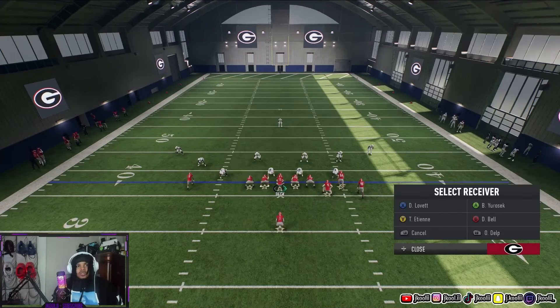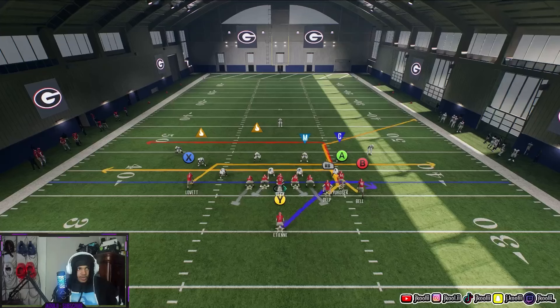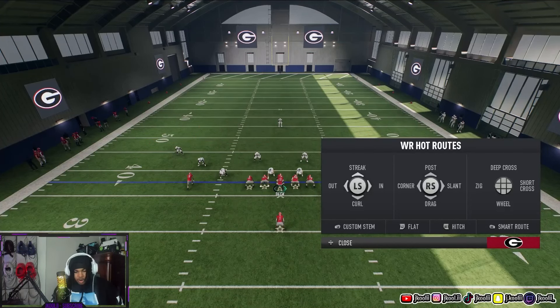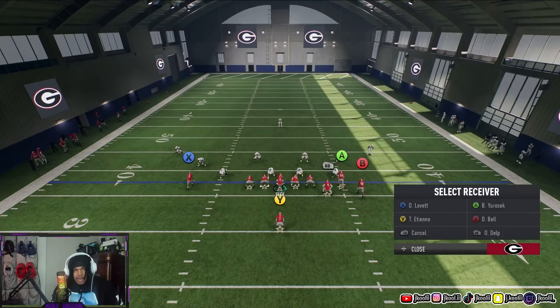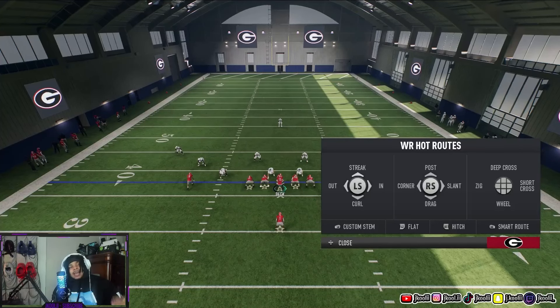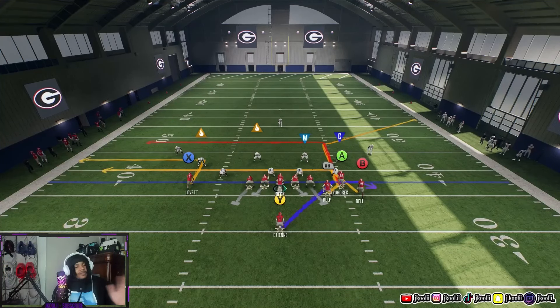For hot routes, this is how you change your receivers' or running backs' routes. If I want X to run an out, I hit left stick left to change it to out. If I want X to run a drag, I click the right stick down. For a smart route, click RB. What smart route does is — let's say the first down is 10 yards away and your receiver runs a five-yard in — smart route extends the route to the first down marker. That's why it's called a smart route. If it's third and 10 and he's running a five, I'm not getting the first down unless I smart route him.